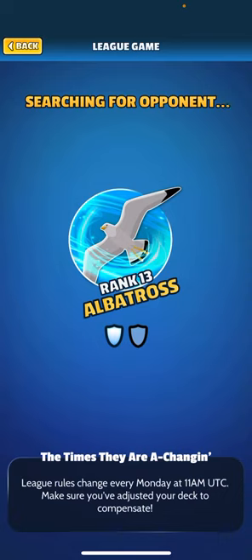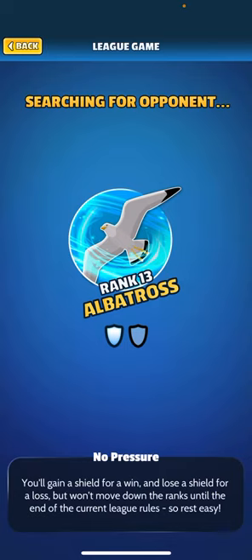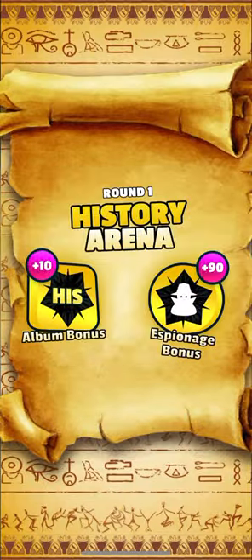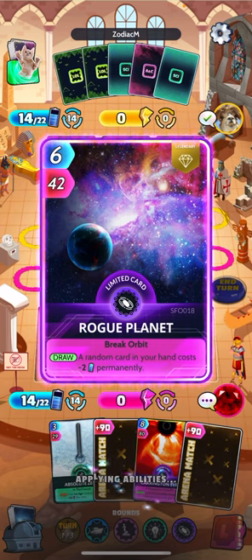We played against pretty much a mirror — he had a Forces of the Universe and Pioneers of Science build and was rocking Carl Sagan, doing two science and space categories. I think he won the Pioneers of Science round and I won the rest. The deck stacked up well. As always, if you guys enjoy the channel please hit that like button and subscribe button — all right, here we go.